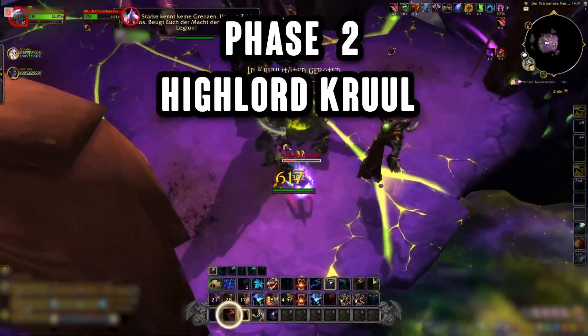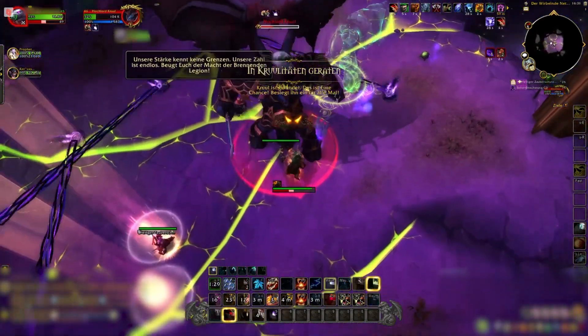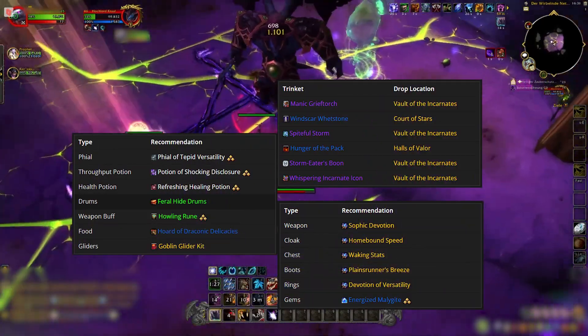Next, we move on to the second phase where rapid, significant damage output is crucial. Use your most powerful damage abilities, potions, and drums during this segment.